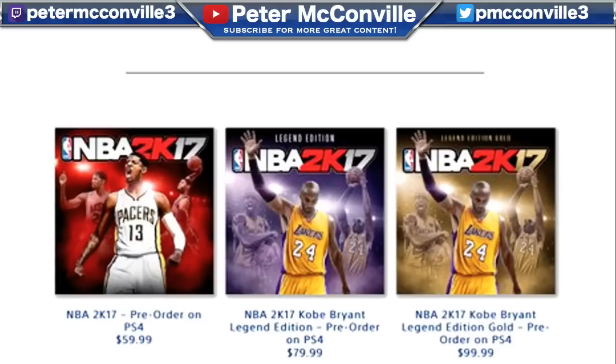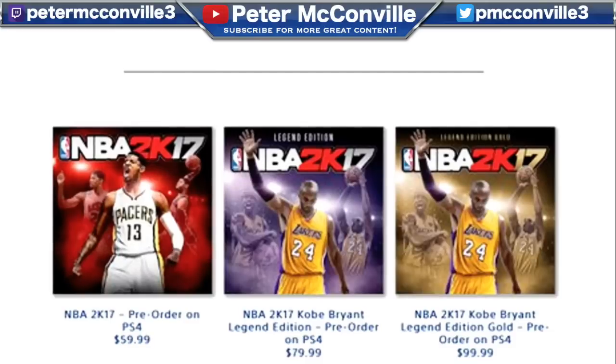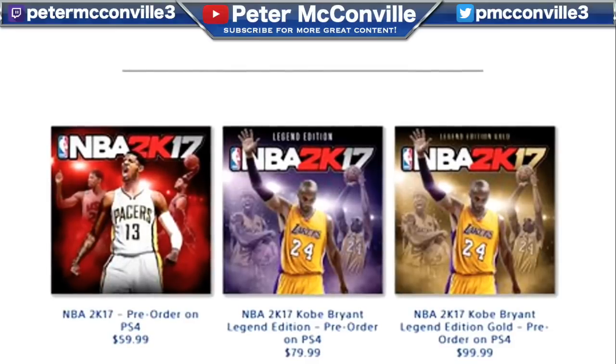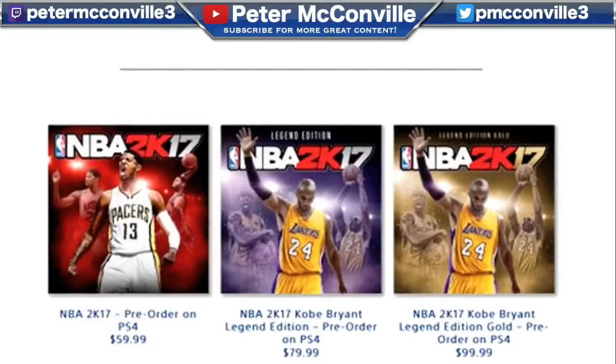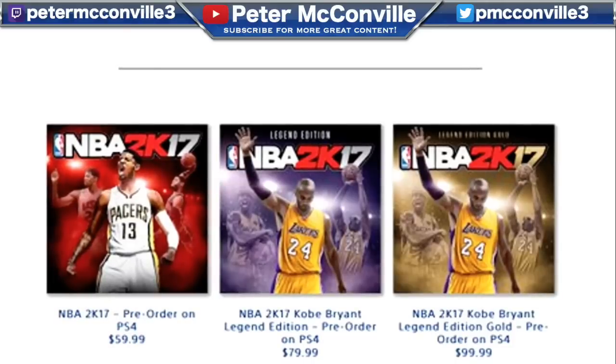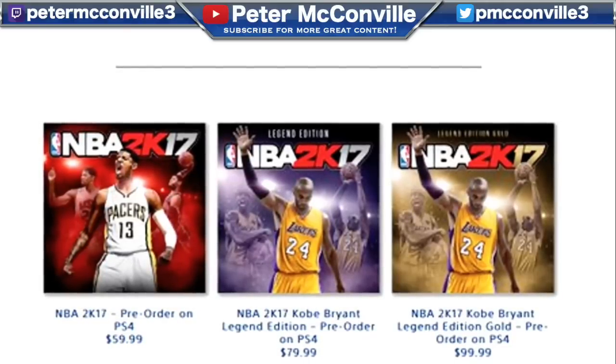What's up guys, Peter here back with another video. Today, along with Paul George being revealed as the cover athlete for 2K17 — if you haven't seen that video make sure you check that out — there was also another legend edition revealed called the Legend Edition Gold. This was available for pre-order at $100. This is actually a leak off a PlayStation blog, and we can see there are three levels of the game this year: $60, $80, and $100.